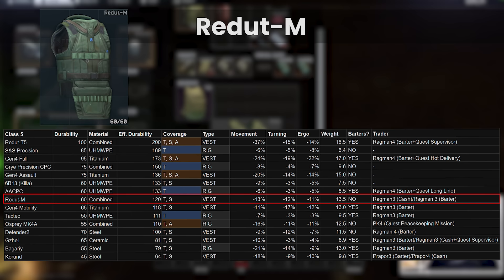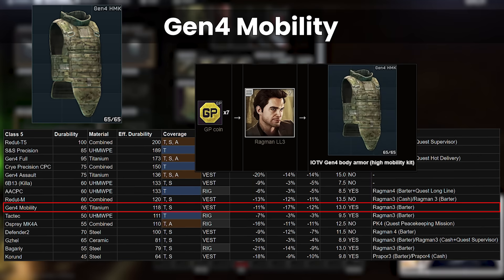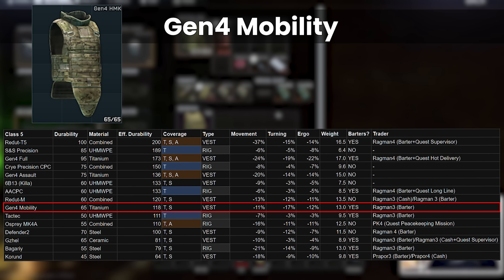The Gen 4 Mobility is actually very similar to the Redoute M, as a thorax and stomach protecting armour with almost identical effective durability and pretty much the same stats. It has a touch better move speed with a worse turn rate and a similar weight — I personally dislike high turn modifiers, but it's ultimately personal preference as to which you prefer. This is bartered for 7 GP coins and costs approximately 225k, but it can go down to as low as 200k if GP coins are sub 30,000. It also has a similar average repair rate with the titanium material, and is a touch more expensive than the Redoute to insure, 26k at Prapor 3 and 31k at Prapor 4.